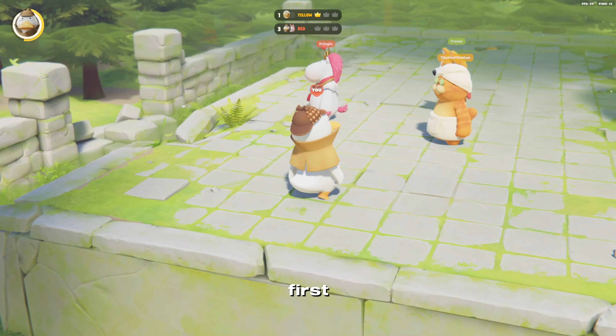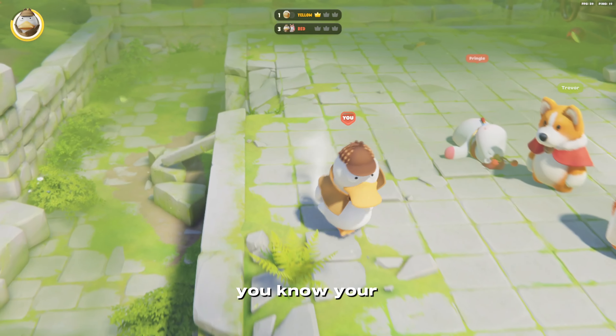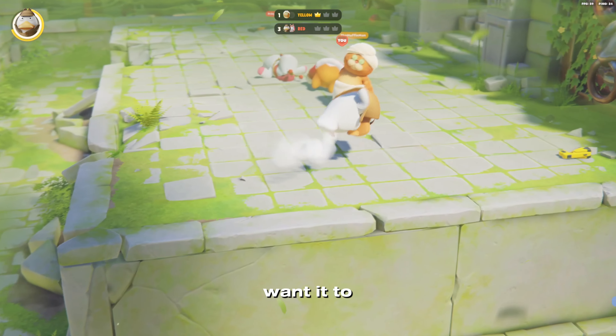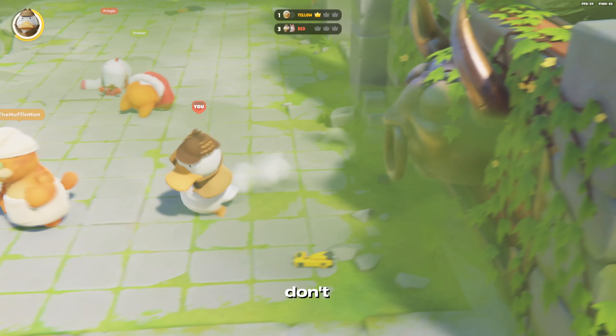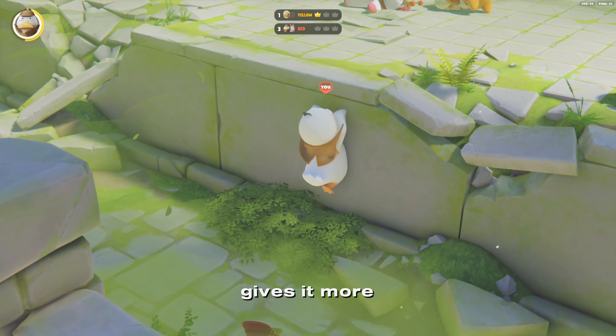If you're on Xbox it's just gonna be Y and A for your kick. You want to run if you want more power, because if you don't, you just have a walking motion and it's not as much power. Running gives it more power and walking gives it less power.